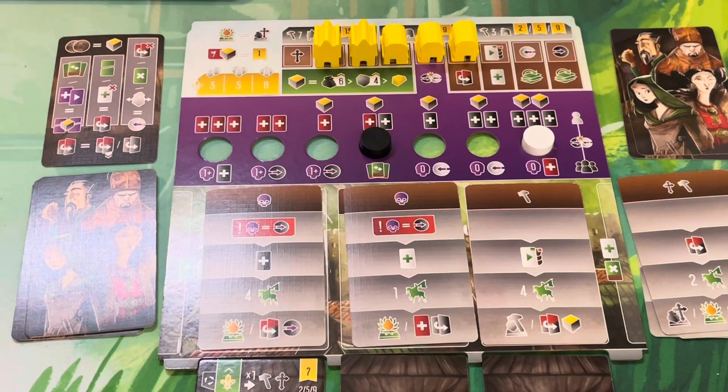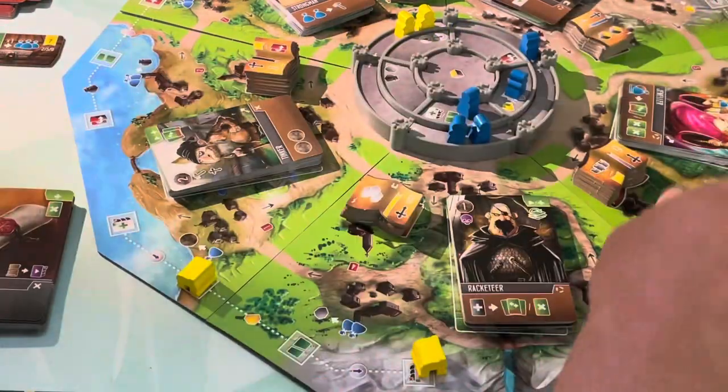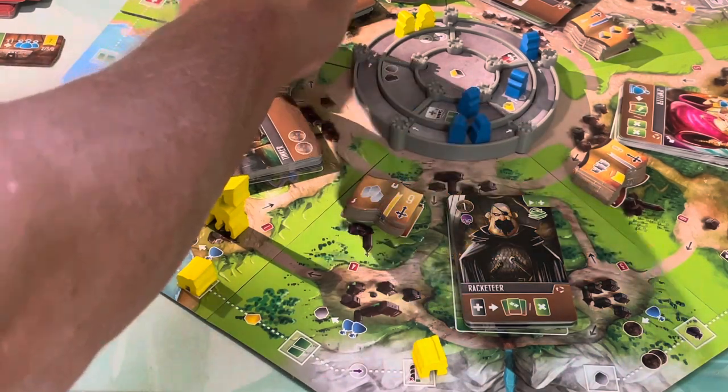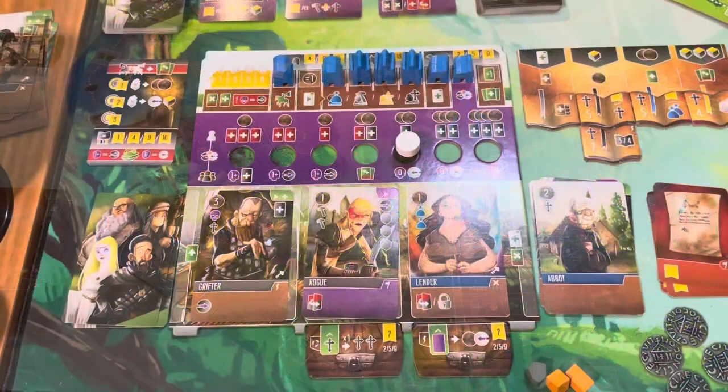They're going after this manuscript here. They've got three icons and finally have to spend some of their inkwells — three of them to claim this black one, which gives them just two blacks. They're going to score VP for their flipped-over deeds, which is not good because they've got quite a lot.